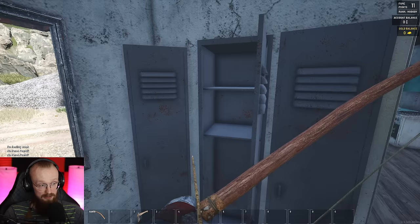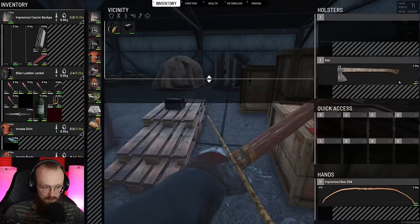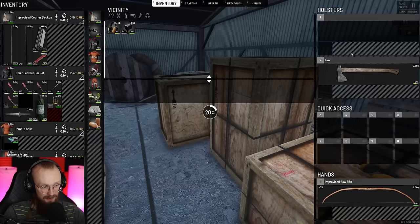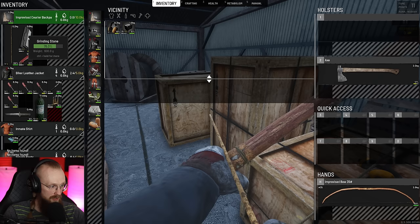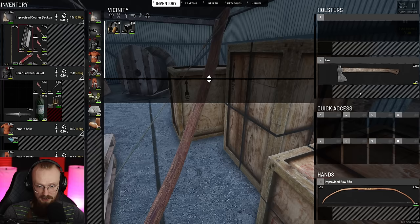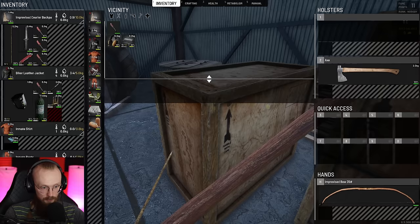We found a combat helmet — it does give us some heat, but I'm already too hot, my character is already super warm. We found a car battery, which is useful — I should get it. We need to find some space for it immediately. I'm gonna stack these arrows and move some things into the backpack. I'm going to repair this axe with the grinding stone and then drop the grinding stone. I can get the car battery and it fits in my biker leather jacket when I turn it around.